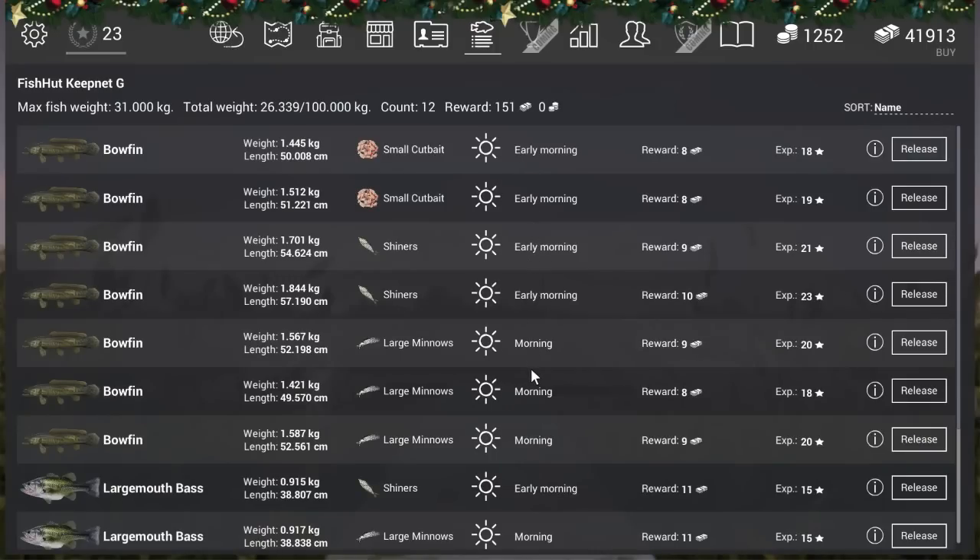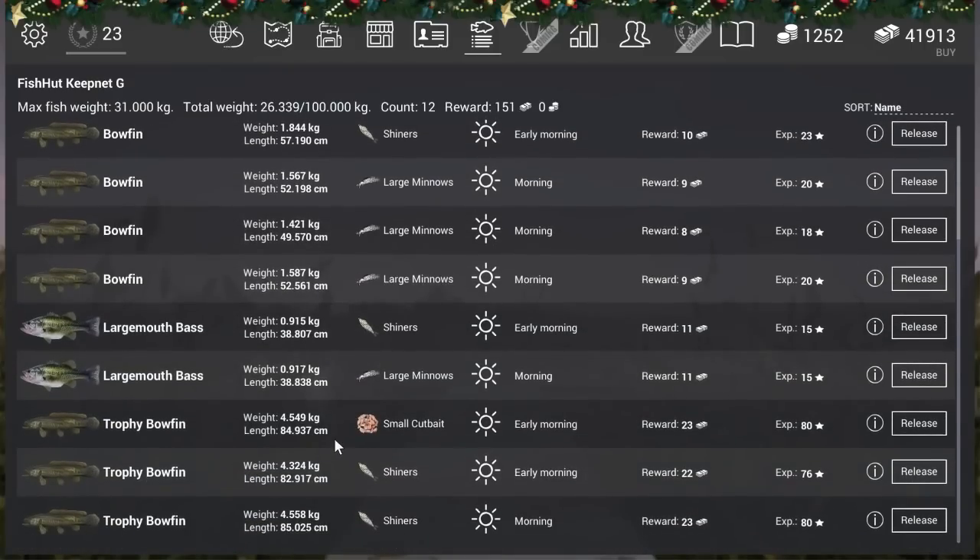Here you can see my testing results — let's do the reward. Here you see the trophies. Small cut bait works really well. Shiners work really well too, but you need to be high level for those. Large minnows work too, but I didn't get a trophy with them in this net — though I tested for a couple of days so that works too. If you come here and you're a low level, go with small cut bait and throw at my position.